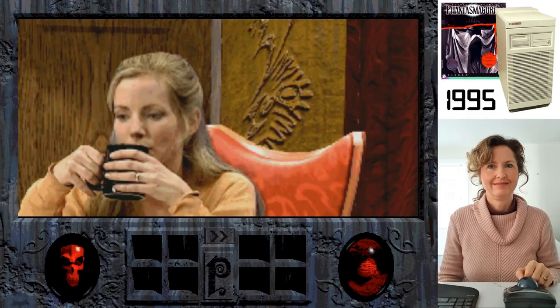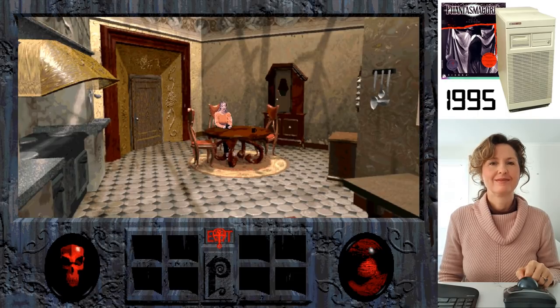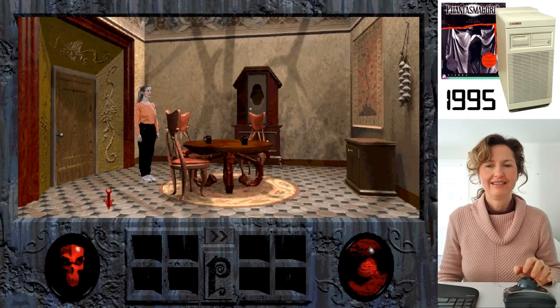The full motion video of the actors was captured using a blue screen so it could be placed on top of pre-rendered 3D backgrounds. So this game is actually 2D, even though the pre-rendered backgrounds simulate the feeling of 3D space. Now you're playing — move the mouse around. The pointer turns red when there's something you can explore or click on. Look for something where it turns red and then try clicking.